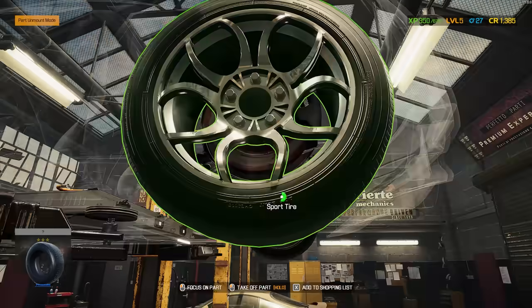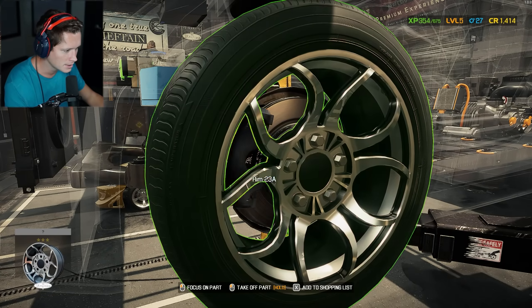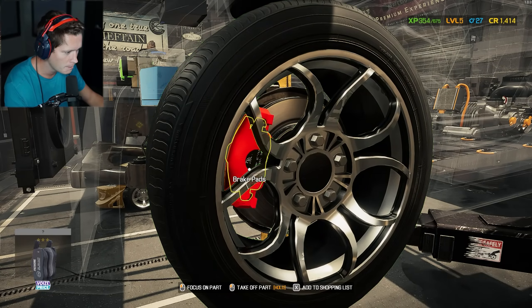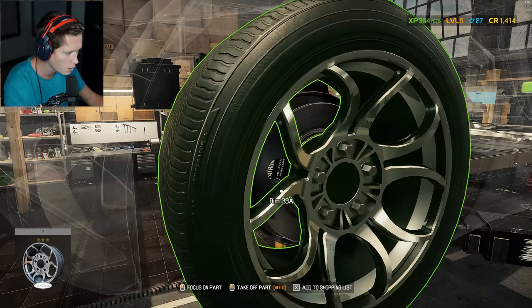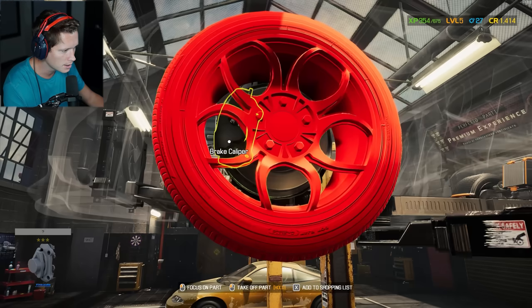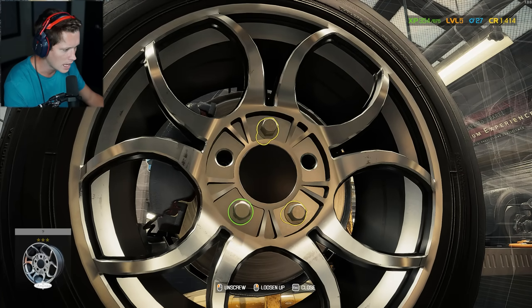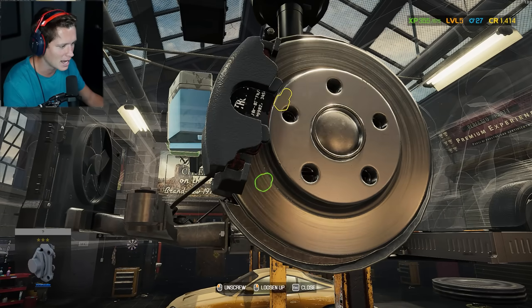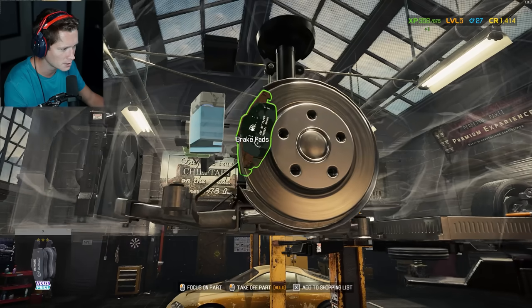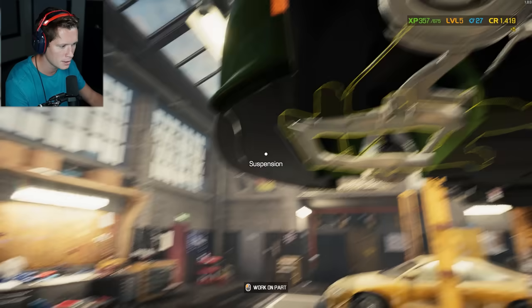One thing that's interesting: you can tell if you need to change a brake pad based on the writing on the front face — it shows wear. That one looked like it had some wear, this one has much less. When it's under the caliper it's a bit tougher to see, but you can also spot rust. You're not only looking for rust — the front face is a nice little clue. Add a brake pad there.